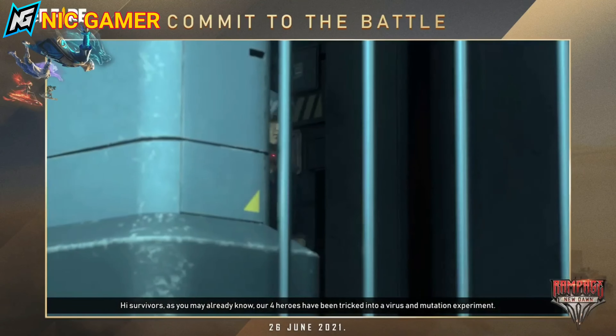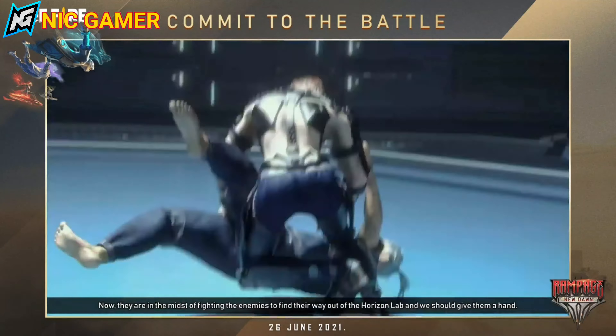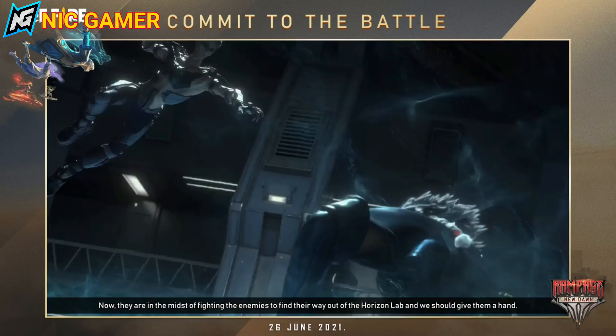Hey survivors, as you may already know, our four heroes have been tricked into a virus and mutation experiment. Now they are in the midst of fighting enemies to find their way out of the Horizon Lab, and we should give them a hand.